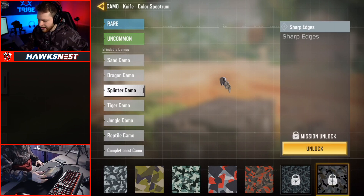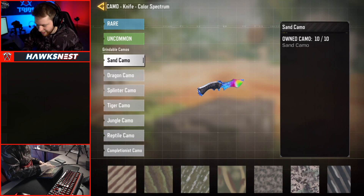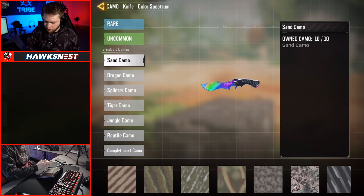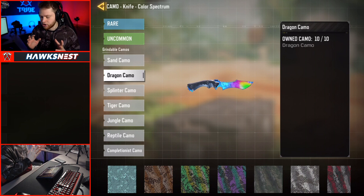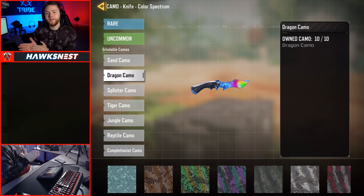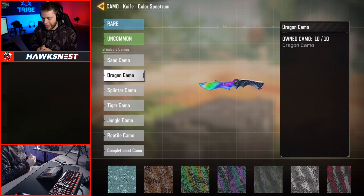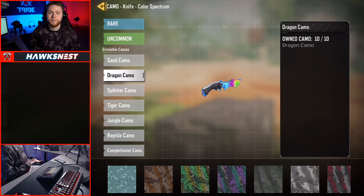Here we are in the game. I did pretty much all of this in the Shipment 1944 24/7 playlist. I wanted to do ranked the entire time but I couldn't even load into a single ranked match, so Shipment 1944 seemed like a pretty good option — it's such a close-quarters map, really small, which made it a lot easier to use the knife. For all my future weapons I'm going to be doing ranked if I can, because I don't want to just destroy people in pubs.